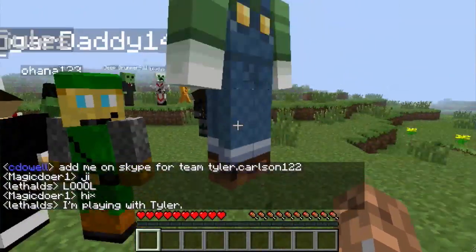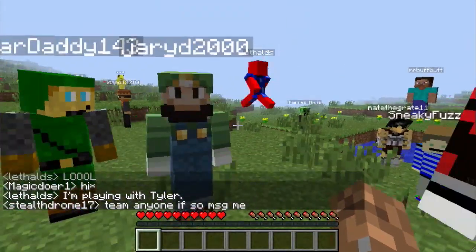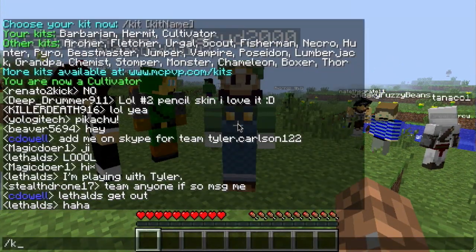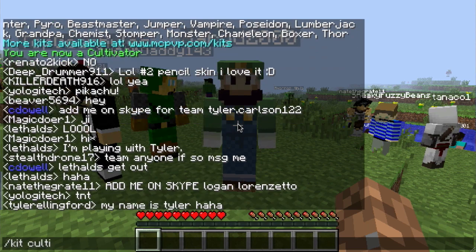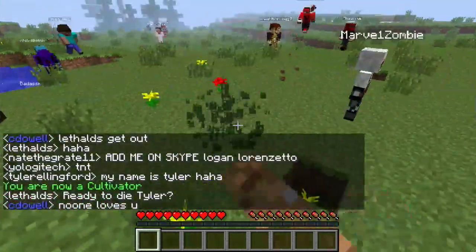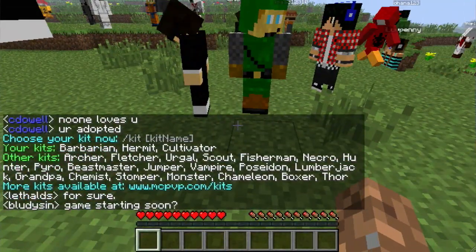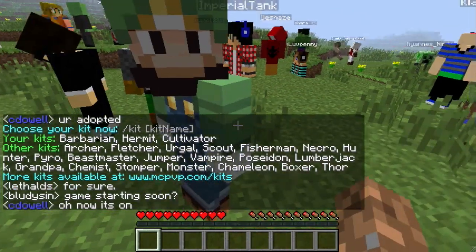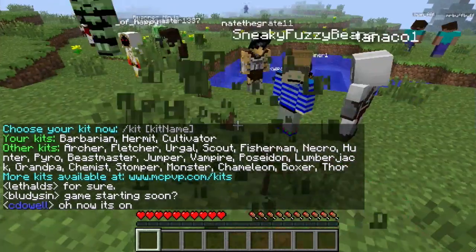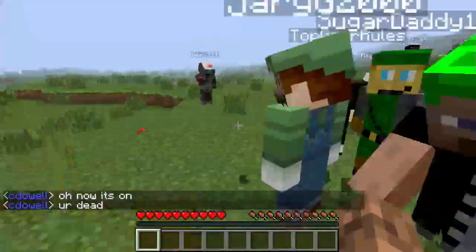My friend here, who is Jared2000 in the Luigi costume, we're going to be showcasing the Chameleon kit. On these servers there are kits. Slash kit space cultivator is what I am right now, and basically what that does is when I place seeds on tilled grass it'll automatically turn into wheat.